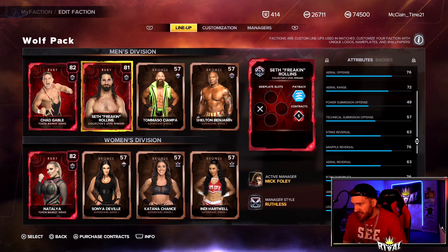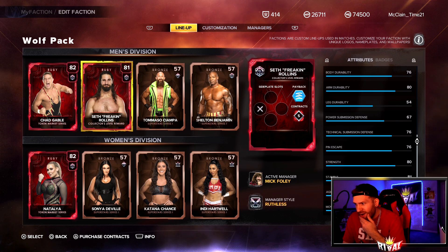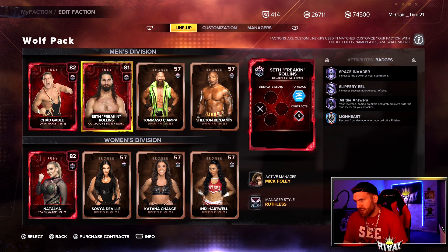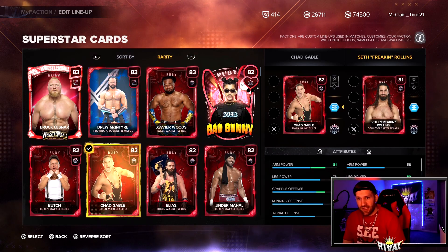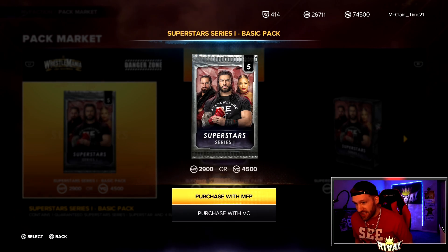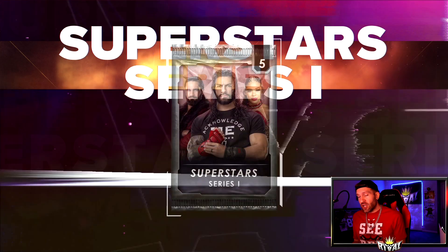I thought his technical game would be stronger but it might be a little better — 76 Grapple Reverse, Technical Submission Defense 76. Not bad overall, but badges are what make cards, right? He's got Amethyst Space Invader, Slippery Eel, All The Answers, and Lion Heart. Probably not going to be a card I use honestly, but a cool card to have.